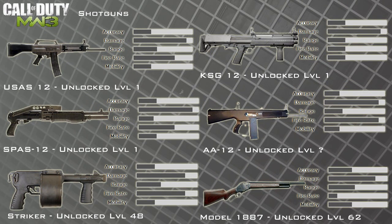Moving finally on to the shotguns in Modern Warfare 3, we've got the USAS-12 — that's new — the KSG-12 — that's also new — the SPAS-12 which looks to be the same as the Black Ops version, the AA-12 coming back — I couldn't find what level it unlocks anywhere — the Striker back from Modern Warfare 2, and the Model 1887 back from Modern Warfare 2 as well.